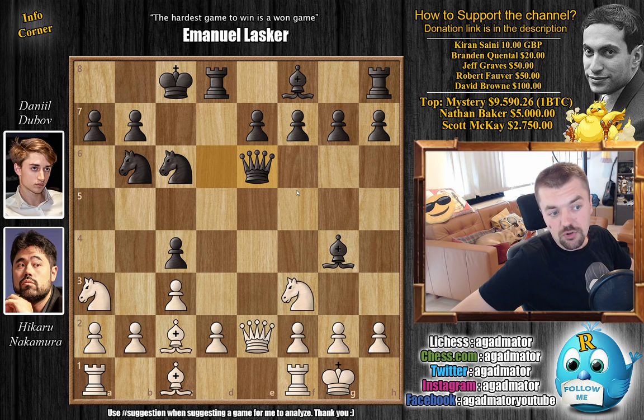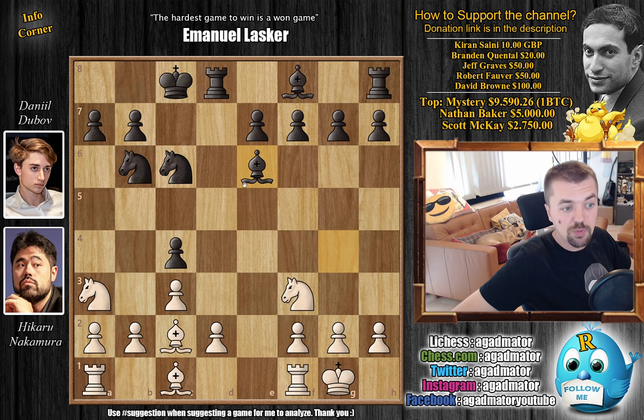Dubov offers a Queen trade, which Nakamura goes for. We have Queen captures on E6, Bishop captures, and now B3. You want to get rid of this C4 pawn so you can finally get the D4 pawn in. Because if just D4, you will again lose the pawn. And you don't want to have it all the way back to D2, as it's a backwards pawn — you cannot develop your Bishop or get your Rooks into the game. So B3, preparing to capture on C4.